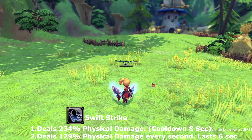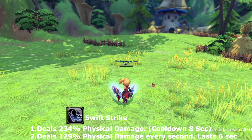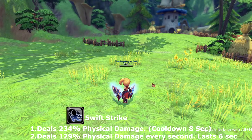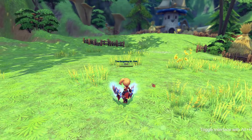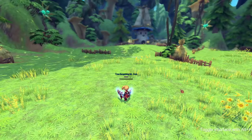Our next skill is called Swift Strike. Swift Strike deals 129% of physical damage every second for six seconds. This skill goes on cooldown for eight seconds.